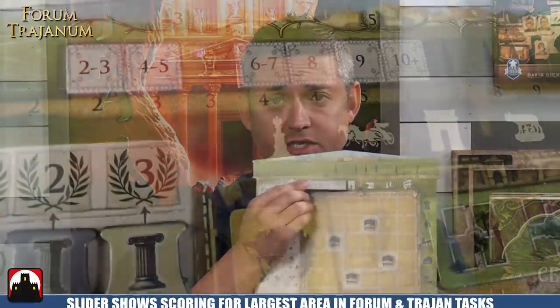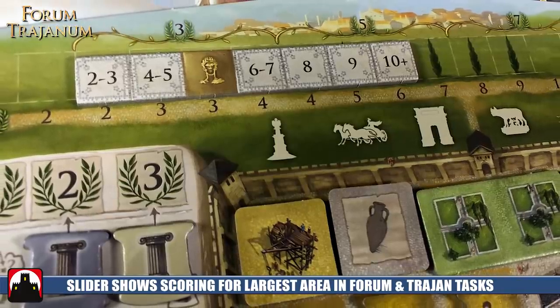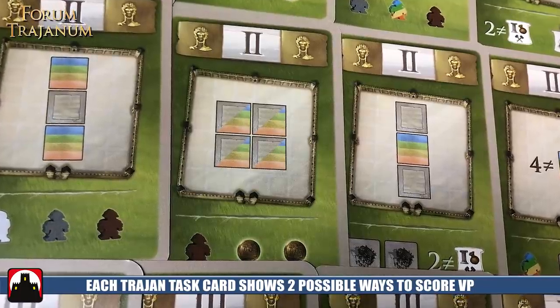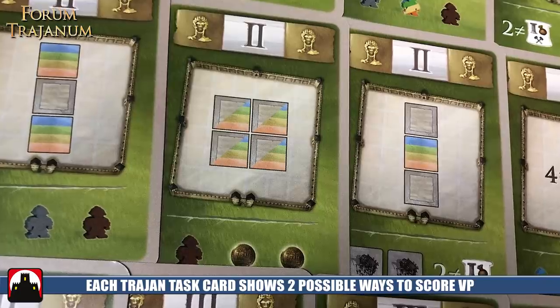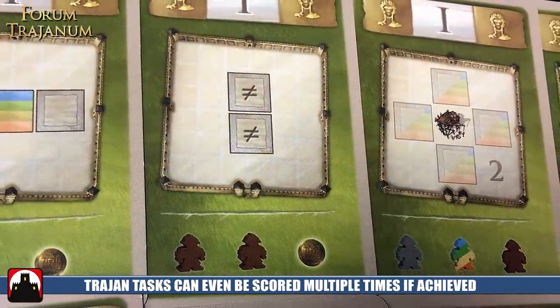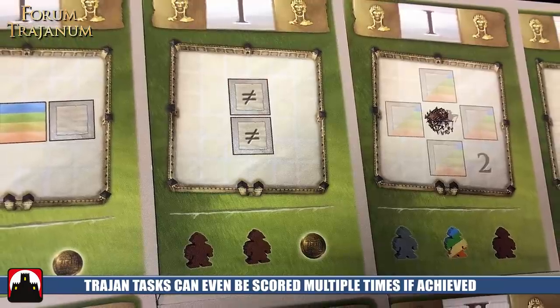This is also going to be according to your player board. Each player has one of these sliders at the top of their track. The slider denotes two different things you score: your largest area, on the bottom, and your Trajan tasks, on the top, according to Trajan's head. Trajan tasks are scored according to these cards — there are two different possibilities on each card. The Trajan task is associated with how you've built out your colonia. For example, you might need two different colored buildings or gray buildings above and below one of the structures built into your board. If you've achieved both possibilities, you score the card twice, and if achieved multiple times, you get those points over and over. That's very difficult but it's there as an option.